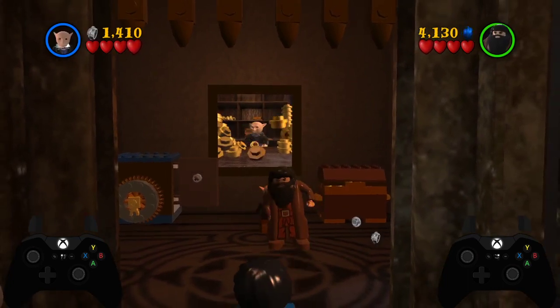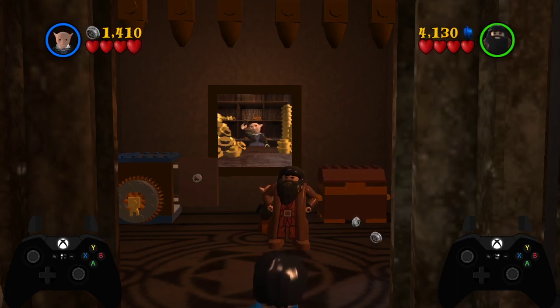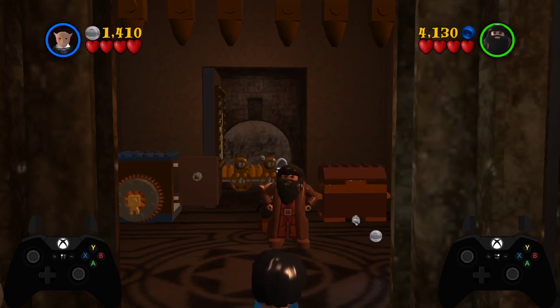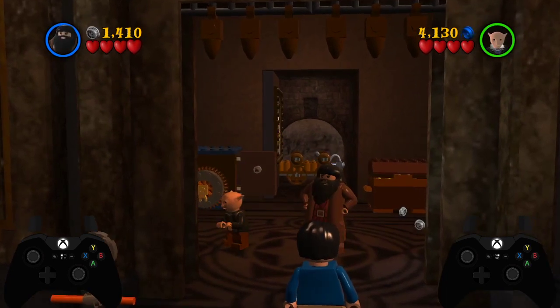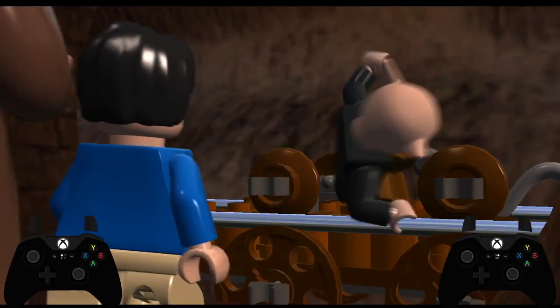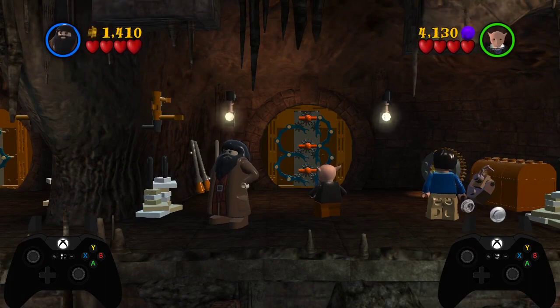In the replay story category, or in any category where you don't have to worry about getting zero studs, you want to do some character manipulation — switching so that Hagrid's on player one and Griphook's on player two. Press switch once, press Y with player two, once with player one, and once again with player two. You can do that while the painting is resolving. Then walk into the door and skip the cutscene if you're playing no cut or replay story.